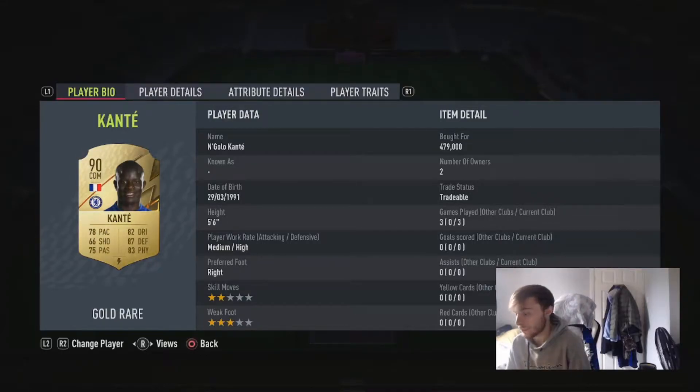Welcome to another video. Today we're doing a review on N'Golo Kante. This year he's been given a plus 2 boost from 88 to 90 and he looks insane. In terms of his actual stats, not much has changed — mostly plus 1s in most stats from last year. But it's N'Golo Kante — you know what you're getting. You're getting probably the best CM in the game, bar Vieira and Hullit, who cost about 2 to 4 million coins.